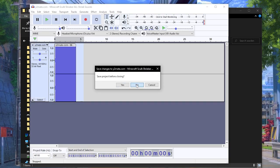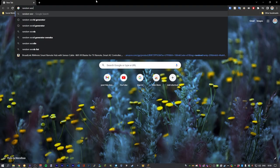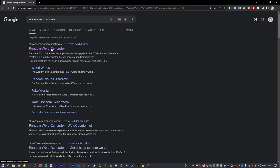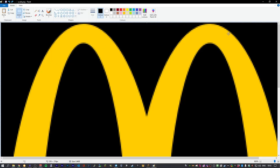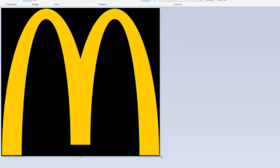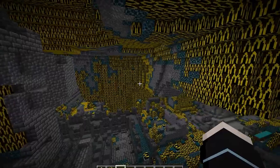Let's close out of that. I could come up with something to change these blocks into myself, or I could leave it up to a random word generator. Restaurant — what a good idea. Oh, that was pretty big, but I think we can actually leave it like this. The deep dark is so much more lively and happy now.